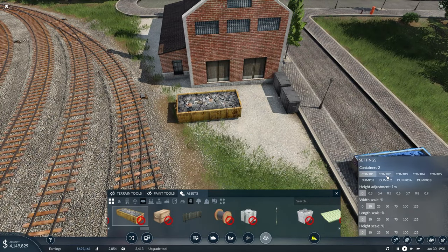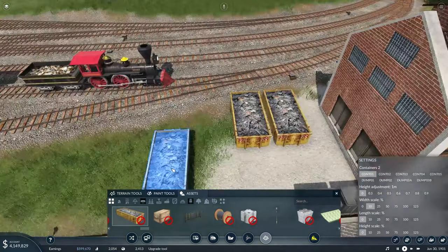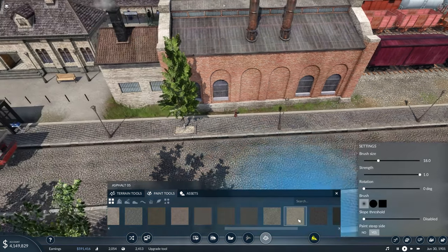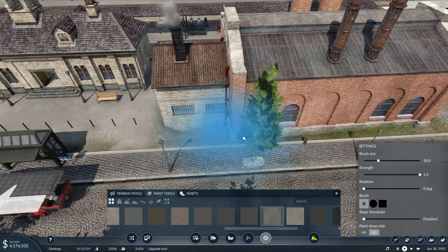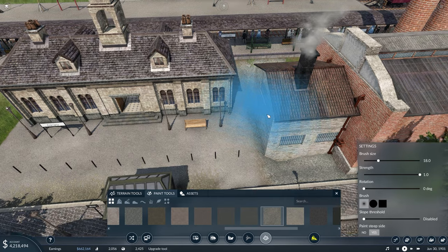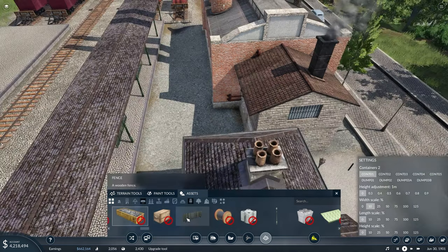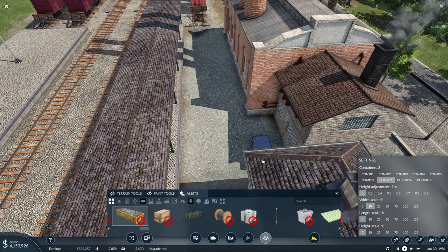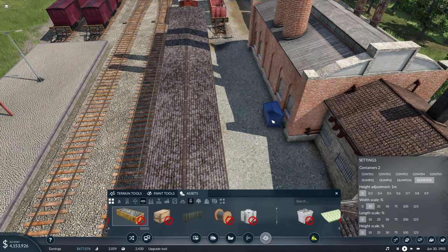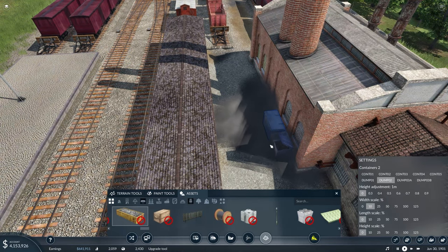What does this container look like — that's container 1, that's container 2 — we're going to go with another container 1, same size. Just some rubbish over there. And then the same thing over here — we can come over here and paint, and maybe we like this asphalt a little bit. Throw that down, and on this side maybe throw in some dumpsters — 1, 2, dumpster 3.